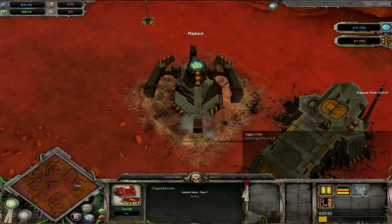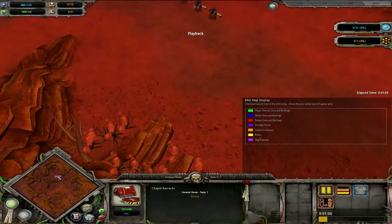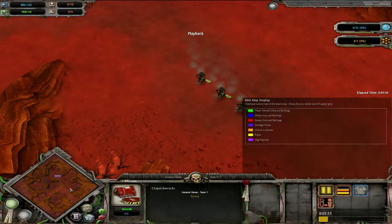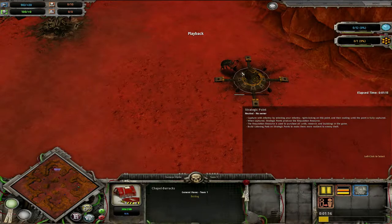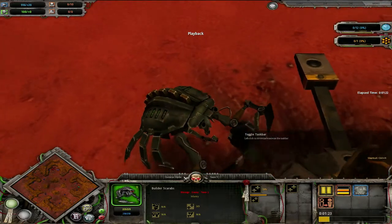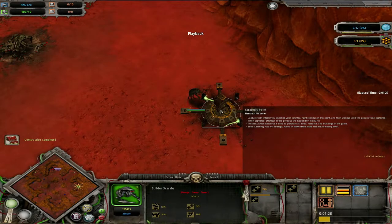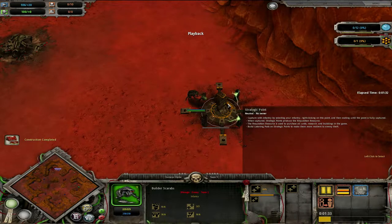Let me turn off the Fog of War for a second and see if we have any movement on the map. Coming from the northern corner of the map, you can see that these Necron Warriors are already on the move. If you're going to get these free strategic points close to the base, the Builder Scarab comes through here — he looks super cute. It does take quite a while to take over a strategic point, and each army has a different effect on these towers. The idea is we can use this as a rally point.